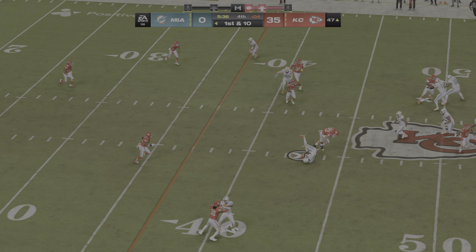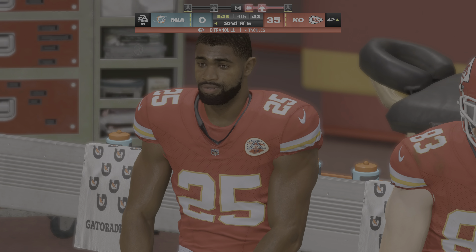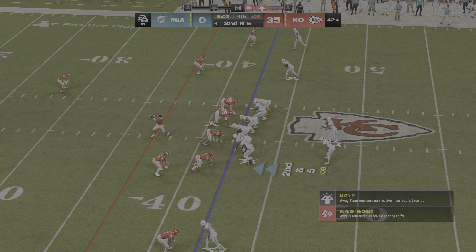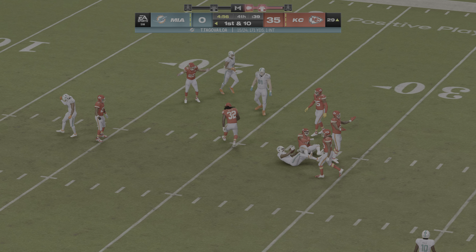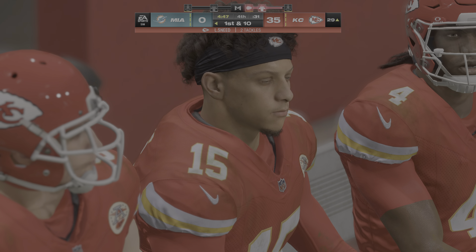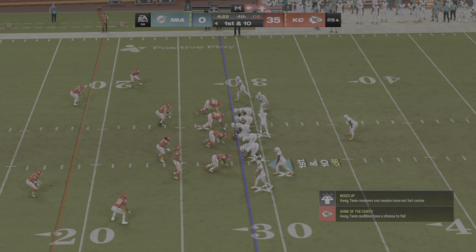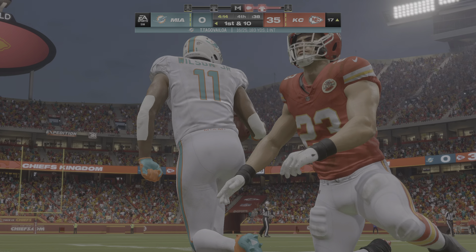On first and ten, Tua hits Hill in the slot for five yards. They keep going back to him — he's got something going and has a great working relationship with his quarterback. Tua drops one underneath to Mostert for 14 yards and another first down at the Chiefs' 29. A pickup of eight follows on a strong first-down run by the offensive line. The ultimate goal now is good execution and putting some points on the board to make the final score more respectable.